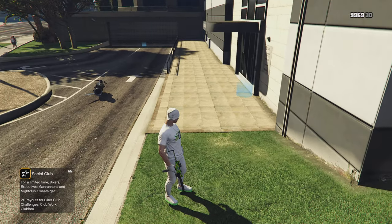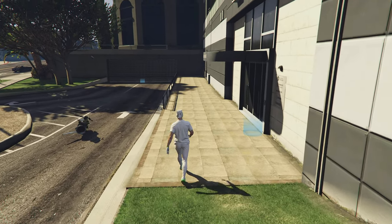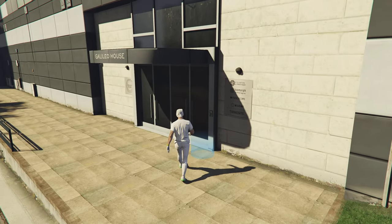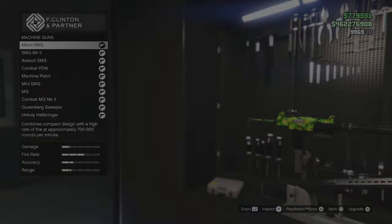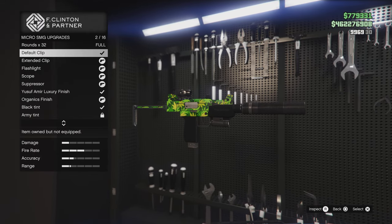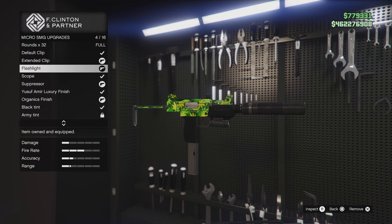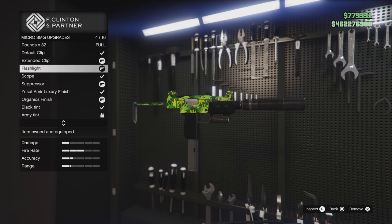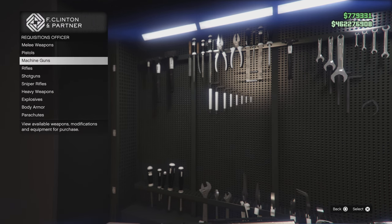I'll show you that it'll remove this as well, but I noticed there's a cool little thing that still shows up. So let's go back in here. We're in machine guns, SMG upgrades — boom — scope. We're going to remove the scope. It still shows that it's on there, but let's go ahead and back out.